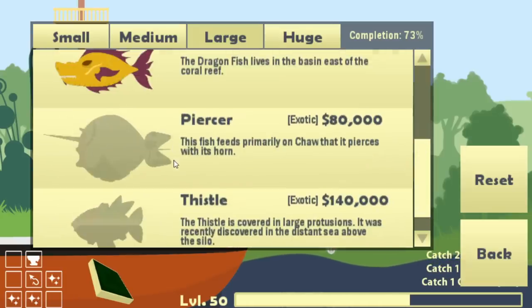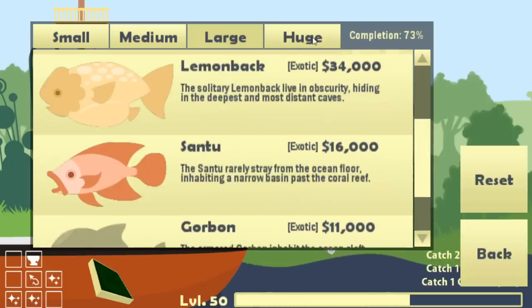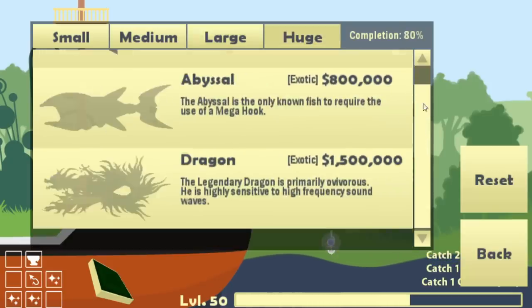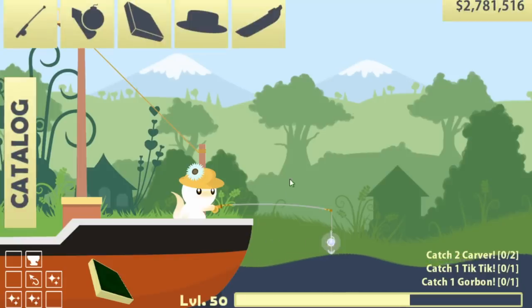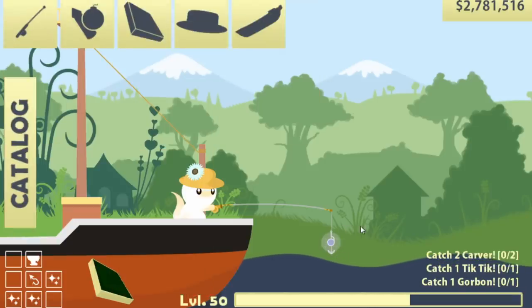What was that - a piercer? It feeds primarily on cha, that it pierces with its horns. What's a cha? I don't even know what a cha is. There's lemon back - that was an old one. And check this out too: there's new abyssal huge fish that requires the mega hook, and a new dragon - a legendary dragon which sounds incredible. But the mega hook costs fifty thousand dollars.